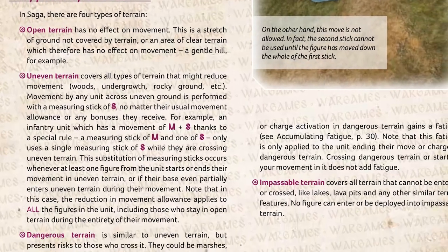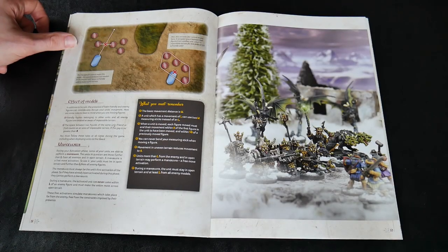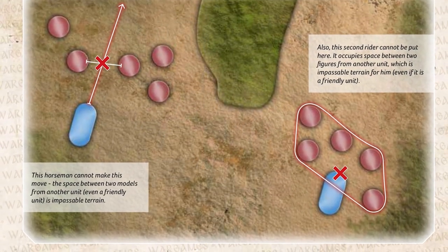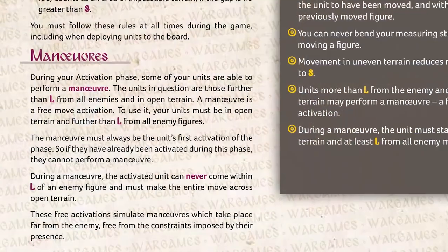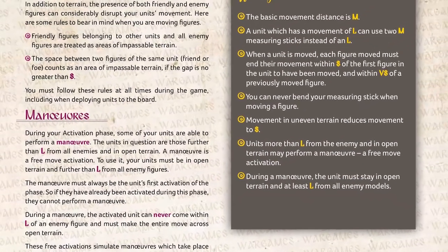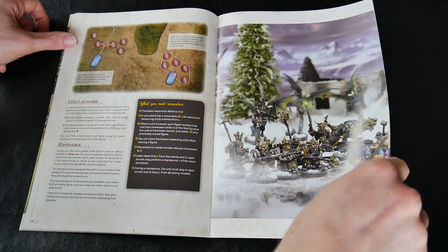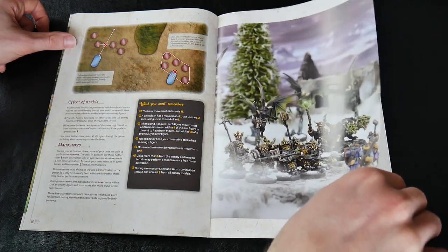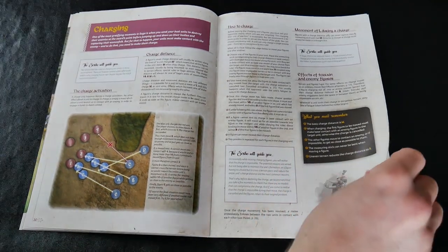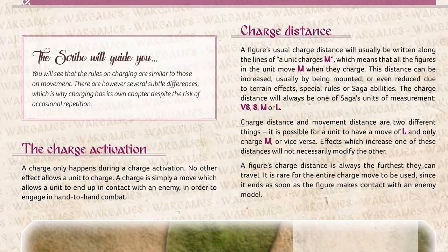Terrain now comes in four types: open, uneven, dangerous, and impassable. This affects movement and can also fatigue your units. Further adjustments have been made to how movement is affected by other units — this is much clearer and the diagram is very well done. Additionally, there is a new free move available called Maneuver. It has strict limitations but allows a unit stuck out of the way to head towards the action while you use your available dice to do some fighting. Charging follows the same rules as movement but must end in a melee. If you misjudge this with the first figure you move and they do not end up in melee, the charge is cancelled and you lose your activation.